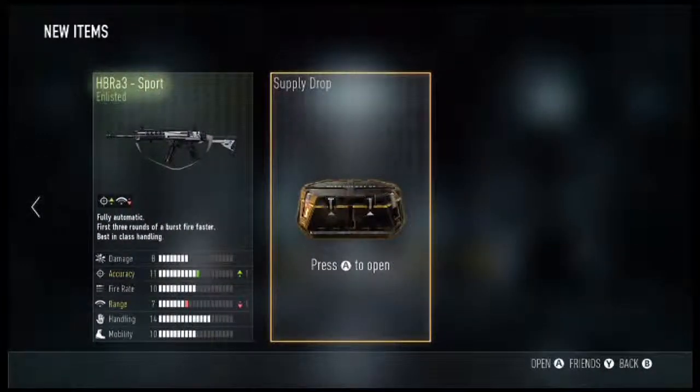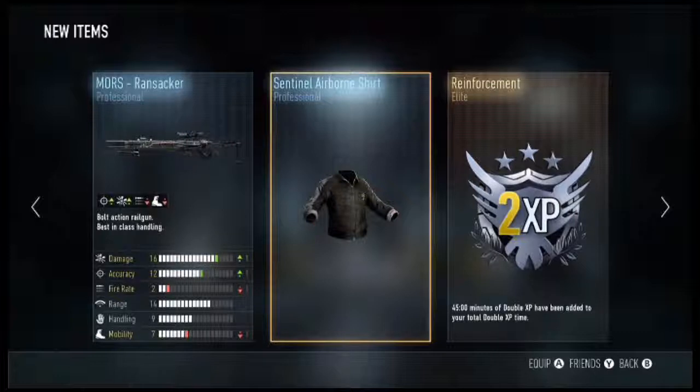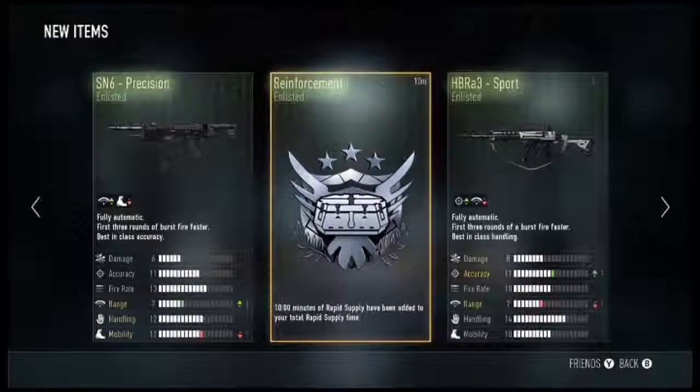Okay, final one — please give us an elite! Elite! Not the elite one that we wanted, but we get ourselves a new sniper rifle for the Moors called Ransacker: plus one damage, plus one accuracy, minus one fire rate, minus one mobility. I wonder how that will actually play in a real game. I keep saying I should do a sniper game — I'll do a sniper one tomorrow, stay tuned. We didn't have much luck on elite items today, especially on the weaponry.